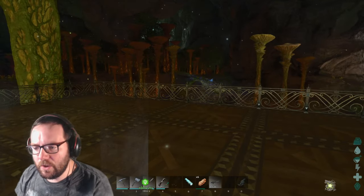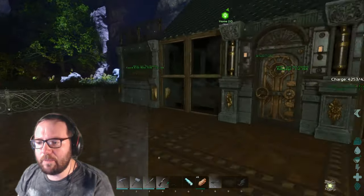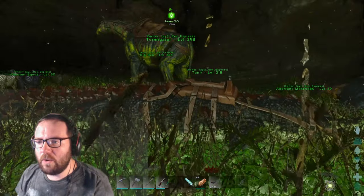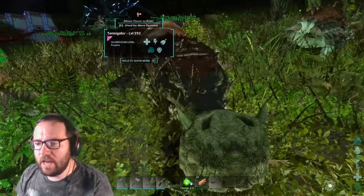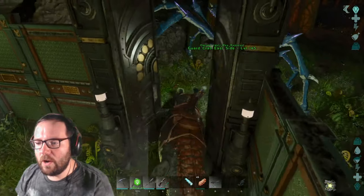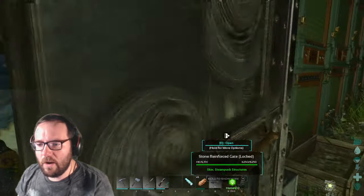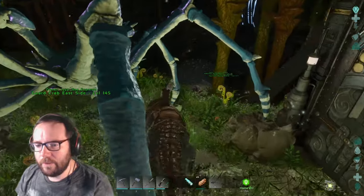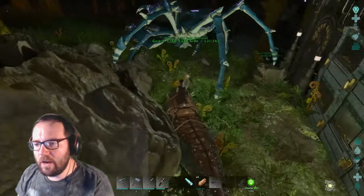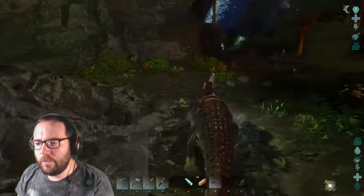We'll tame a Yi Ling at some point — maybe not this episode or next. Today I'd like to tame at least one spino. There's got to be a high-level spino somewhere around here since they're mostly in the rivers. We're gonna take the sarco — which I named Termigator, get it, instead of Terminator — simply because she can traverse water a lot quicker than the crab.